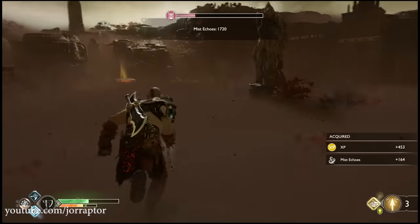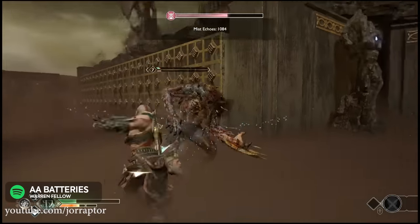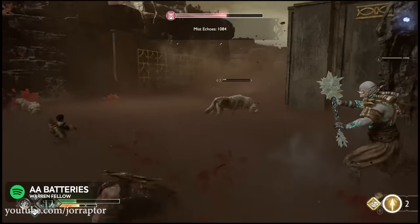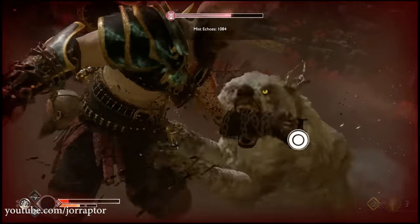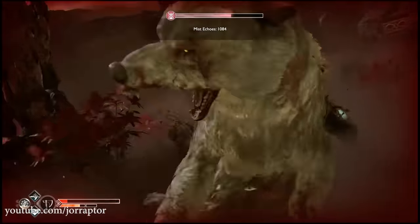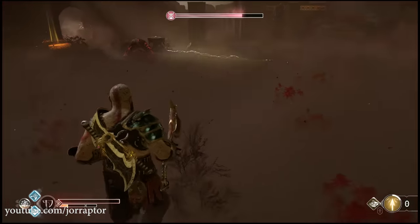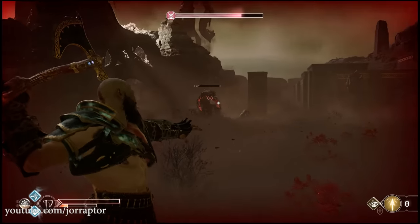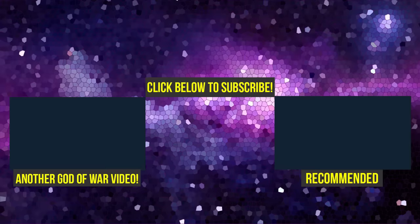And there you have it — how to get the mist armor set in God of War, one of the best sets in the game. I totally recommend that you get it for doing some endgame activities, but it will be interesting to see how they all shake out when you have them all on level 8. I want to take a look at another awesome endgame set as well, so keep an eye out on the channel for that. Subscribe for everything God of War — I got more tips and tricks coming your way. Check out my video on the awesome fire set, drop a like to support the channel, and I'll speak to you next time. Goodbye.